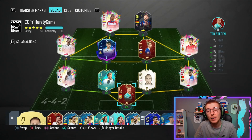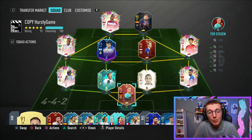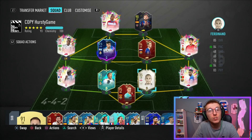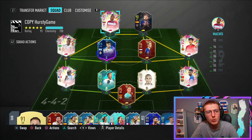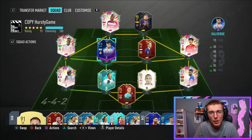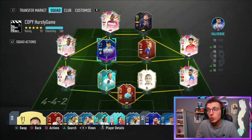This is the team I've thrown him into — a bunch of La Liga Santander players plus Rio Ferdinand, since I didn't have any other La Liga center backs. There are a few players I'm using for the first time including Semedo, De Jong, Morales outside of squad battles, and Kubo in a full game instead of as a sub. Valverde will be playing CDM alongside De Jong.